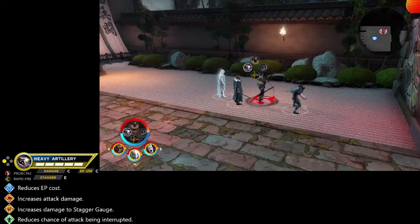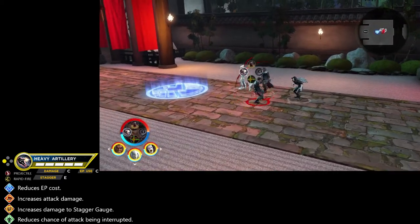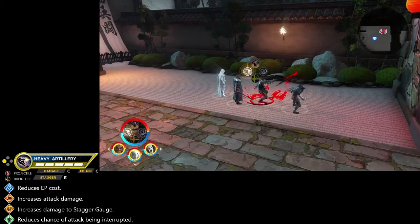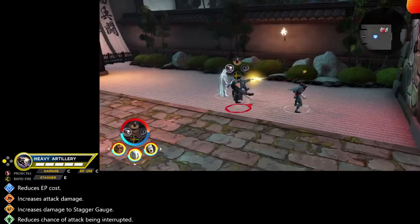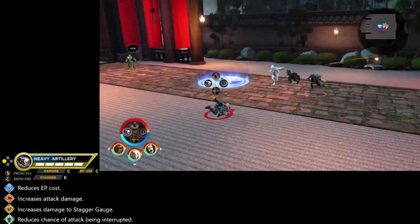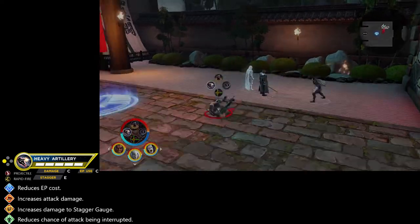With all of Punisher's abilities, ranking them up provides a reduced energy point cost, increased attack damage, increased damage to the stagger gauge, and a reduced chance of the attack being interrupted.